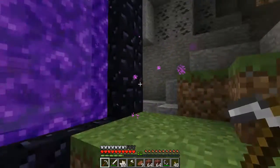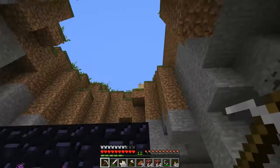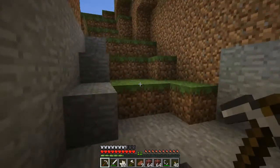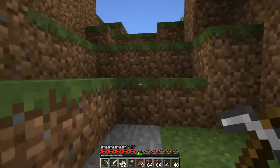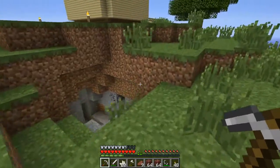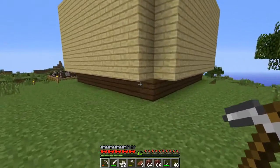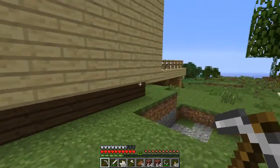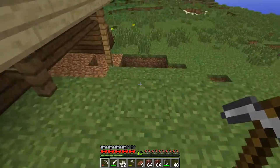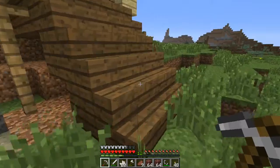So this is the location that our nether portal is going to be. I'm probably going to leave this open, but I'm going to make access to it a lot easier than just having to run to one of these mine shafts. I'm probably going to end up covering these mine shafts and just using stairs underneath the actual tower. I'm not exactly sure — this still needs to be terraformed too, in case you were wondering.